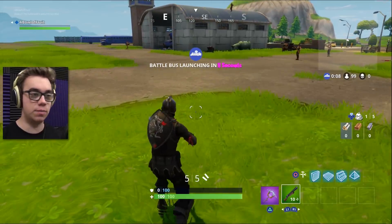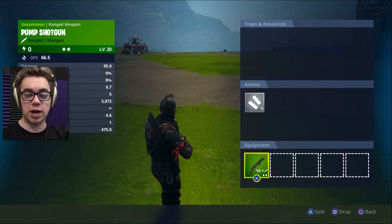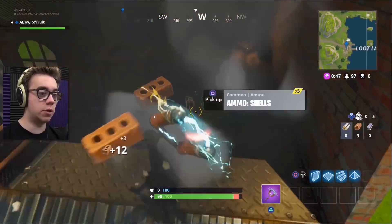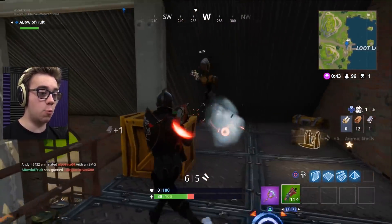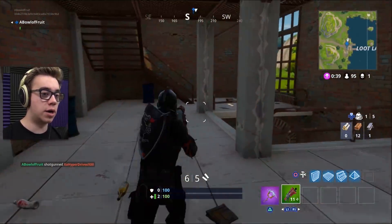On PC, if I want to switch to a weapon, I just press the button that corresponds with it. Or if I'm in my inventory, you just click and drag wherever you want. Where's this guy behind me? Oh oh oh — okay, I'm running. I'm running.